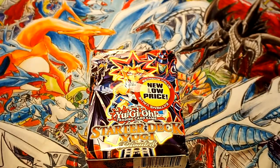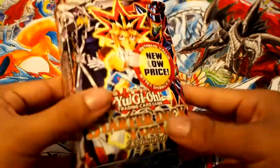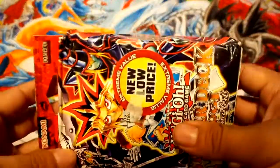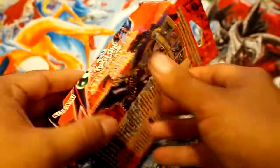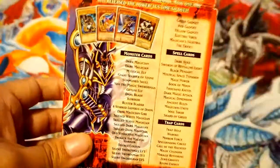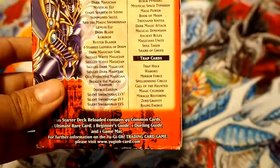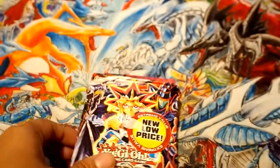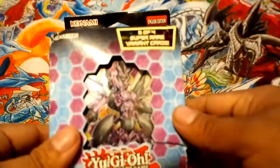Hey everybody, this is Screwnouse and today I'm gonna be opening up a Structure Deck Yugi Reloaded. These are kind of pricey right now, but I found a really, really damaged, dinged-up copy of a sealed deck. Here's all the stuff it comes with — I wanted to open it up. It was decently priced, so I'm also gonna be opening up a Soul Fusion as a bonus.